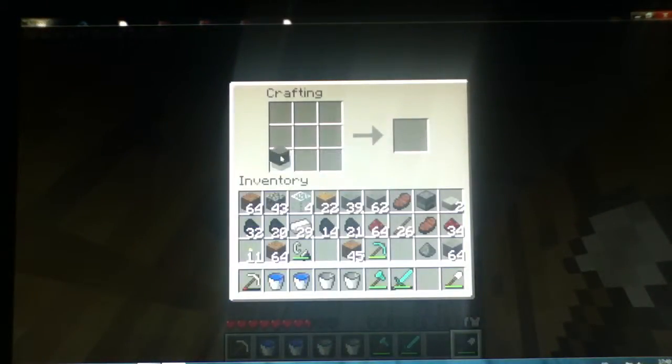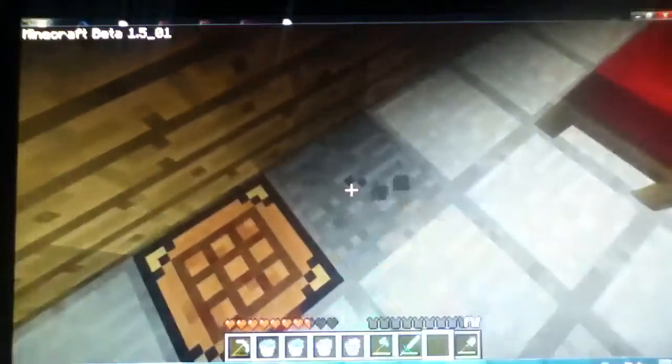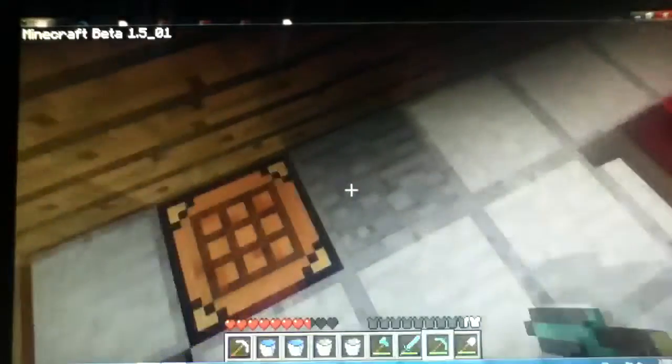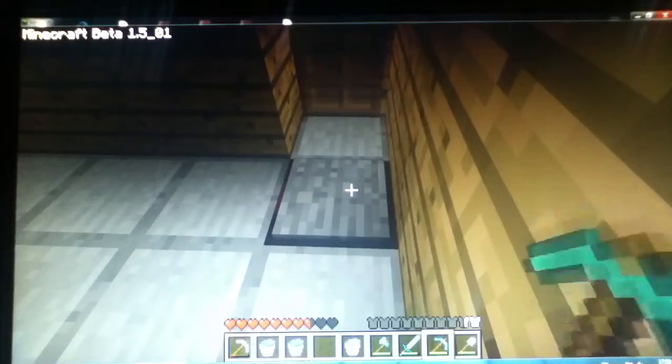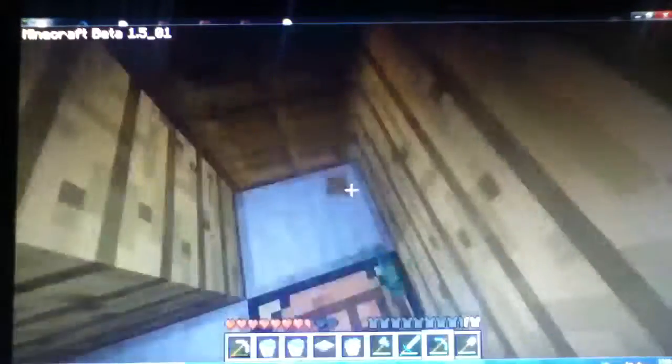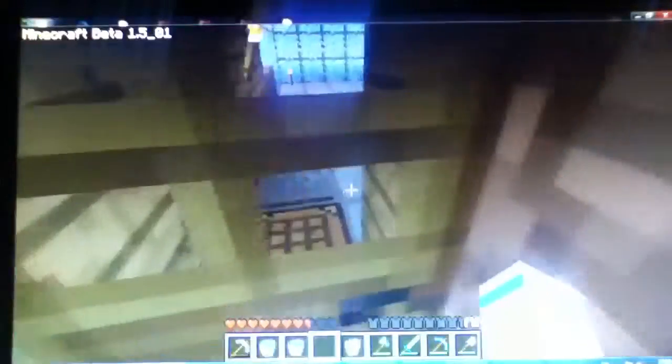Je vais déjà faire l'automatisation des portes. C'est tout bête — est-ce que ça marche si je mets de la cobble à la place ? Non, ça marche pas. Il m'en faut deux. Donc on va mettre une plaque de pression là et une là. Ma plaque de pression, je vais la mettre ici. Je crois qu'on peut les récupérer, les plaques de pression — si, on peut les récupérer. Ce que je vais faire c'est que ma plaque de pression, je vais la mettre ici. Donc en fait il faut bien la mettre là, et celle-là. Ça me semble correct.